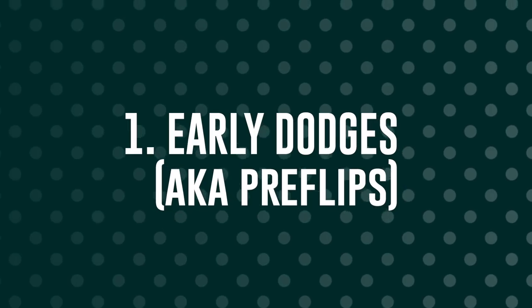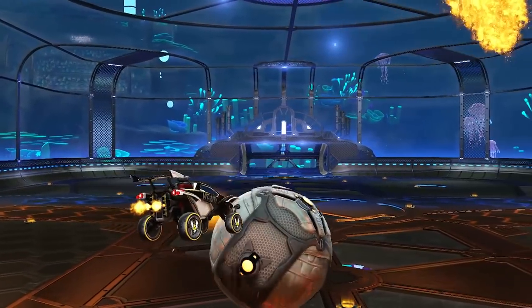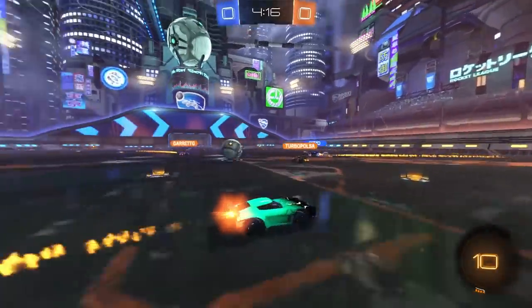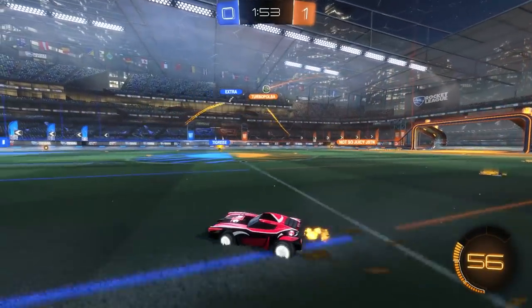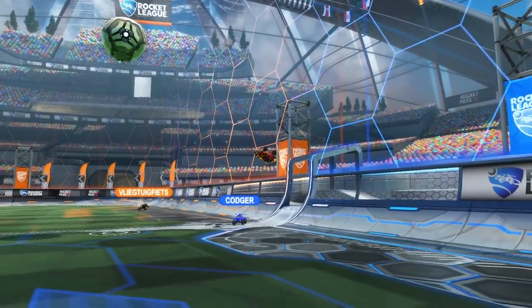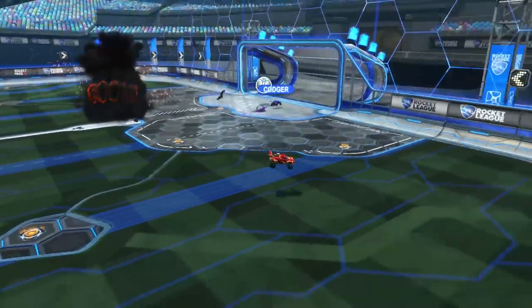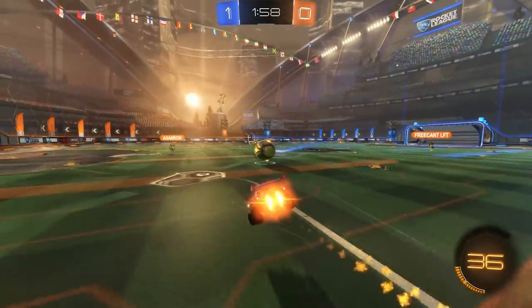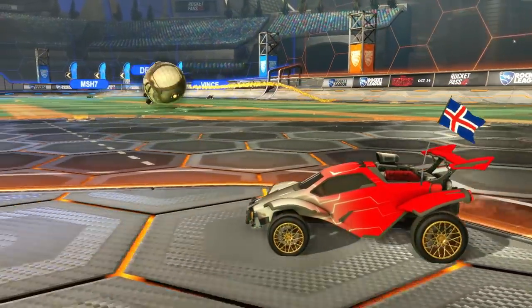Advanced dodges, number one: Early Dodges, aka Preflips. Mostly used when leaping off walls, an early dodge locks your car's verticality, meaning you float majestically into the target. Early dodges are great at maximising boost and can help you beat your opponent to the ball even if you have none. They're super tough to time — you have to judge the ball's flight to perfection. Dodge too early or too late and prepare for an inevitable embarrassing miss. But time it right and you will become a god. There's also preflipping from the floor, where dodging early lets you flick the ball in unique directions using parts of your car opponents never see coming. Tricky to nail, but even harder to defend.